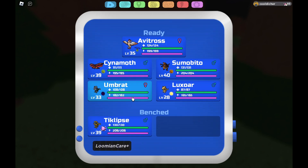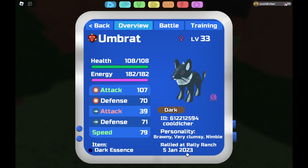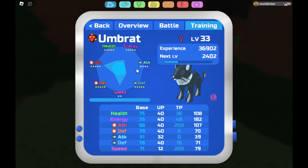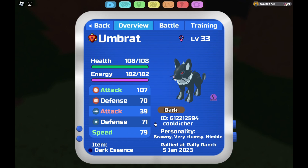Sumo beetle — I made this a long time ago, I don't remember why. I used a Jamie set for it. Umbrat I've never used before, only made it a couple days ago. But it's pretty good — one bulk up and then I can just spam raging tackle or quick pounds. 48 energy gives it 250.